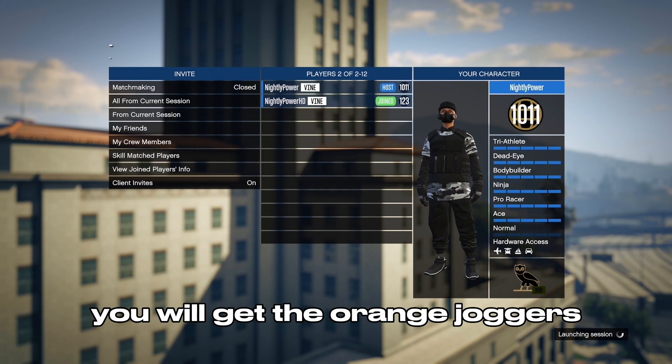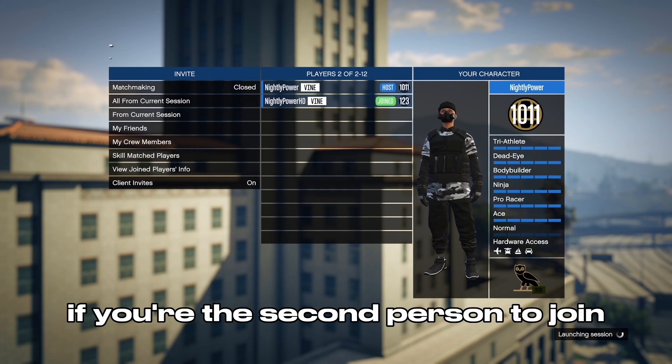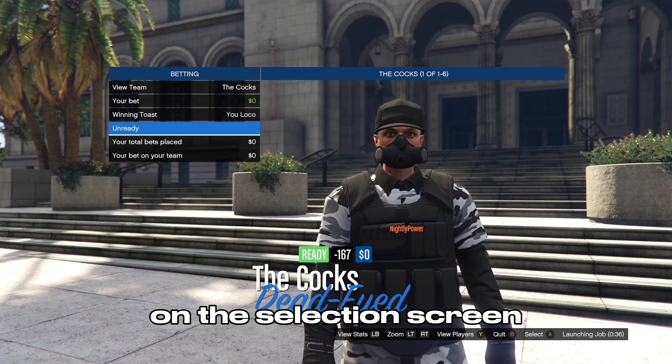If you're the host of the mission, you will get the orange joggers with the orange bulletproof helmet. If you're the second person to join, you will get the purple joggers and the purple bulletproof helmet on the selection screen.